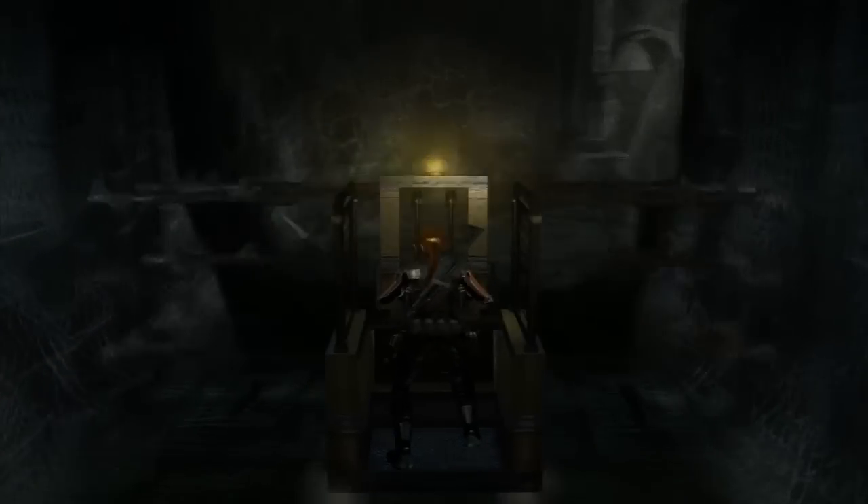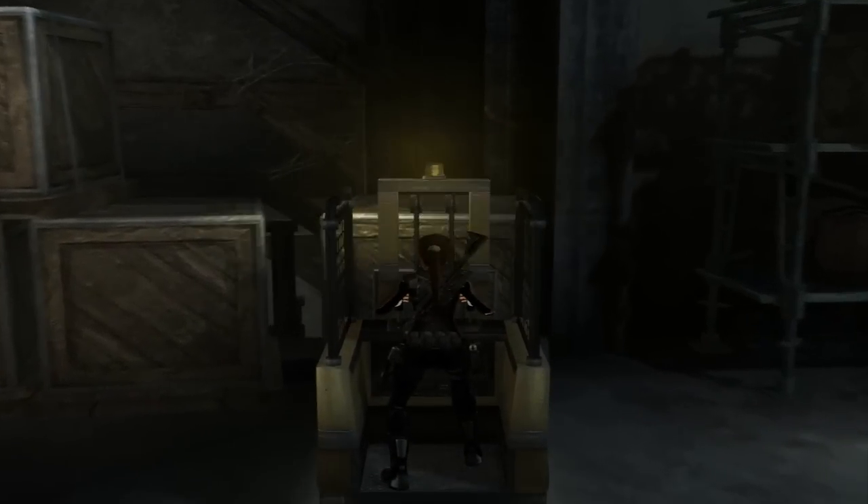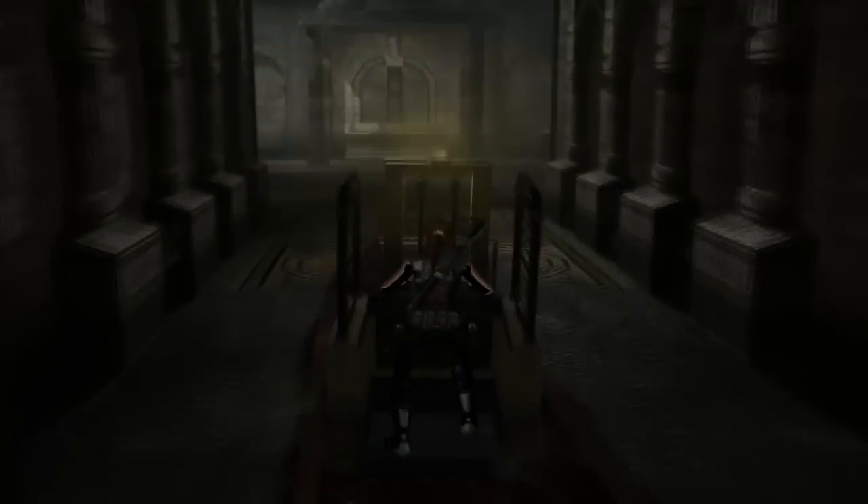The other vehicle in Tomb Raider Legend is the forklift in England. It is useful and practical — excellent for moving heavy crates, stacking them, breaking through walls, and avoiding spear traps. An odd vehicle to see in the games, but it made sense for the level.